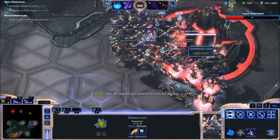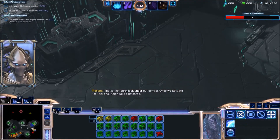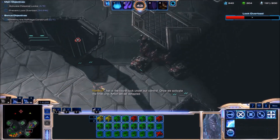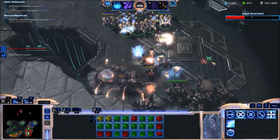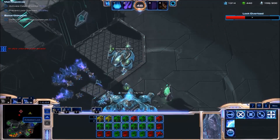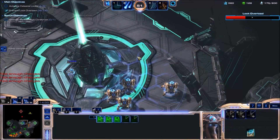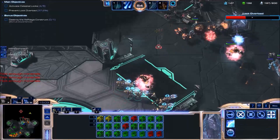The map has been going smoothly in part because Immortals are good versus Terran Mech. They have Hellbats and Siege Tanks, but I have Immortals, which do bonus damage versus Siege Tanks and have that barrier that absorbs damage. Let's make some more Immortals and use the excess minerals for Zealots.